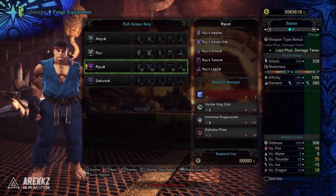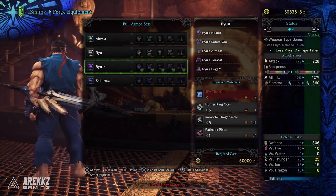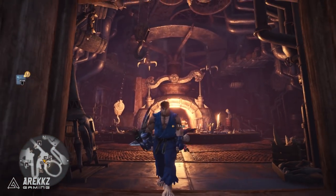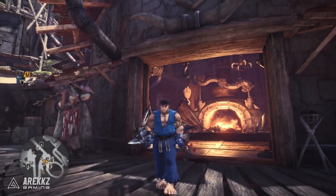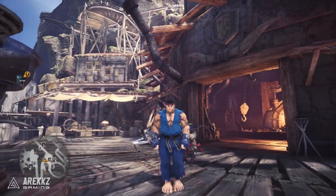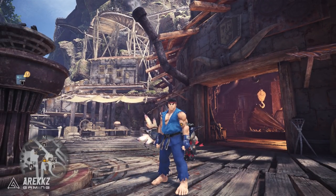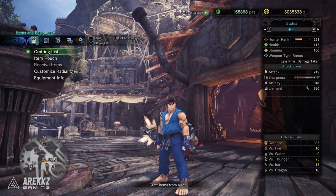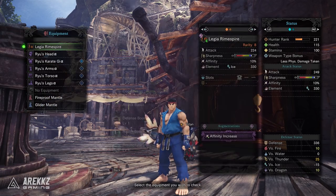To craft it, go to the smithy and scroll down to full armor sets. This is a complete armor set — you cannot wear it as individual pieces, and it will strip off any layered armor pieces you have equipped, since it won't mess with the Ryu character model. It is a rarity seven armor set, so it is a high rank set and available for end game use.